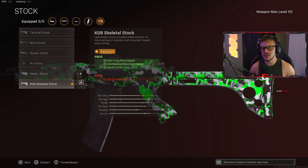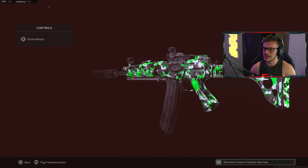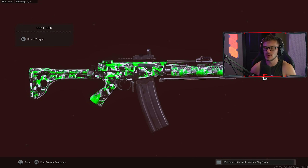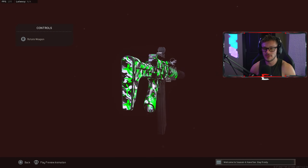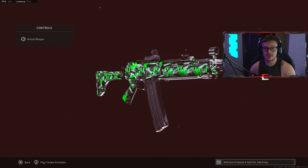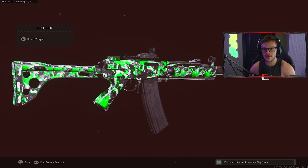Last but not least, we're running the KGB Skeletal Stock to offset the penalties from the Spetsnaz RPK barrel. It gives ADS firing move speed, aim walking movement speed, and sprint-to-fire time. This is a banger build on the FARA 83 — it shreds ungodly fast. It'll probably be the best gun after the MG82 nerf, and even right now it's amazing. You can run it as an AR for close range and it works perfectly for long range too.